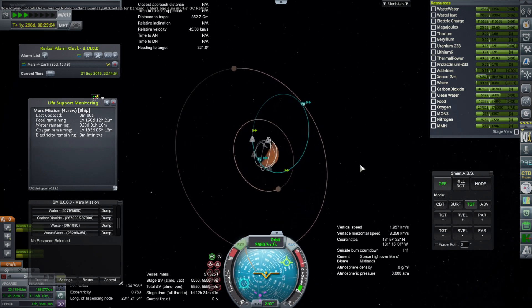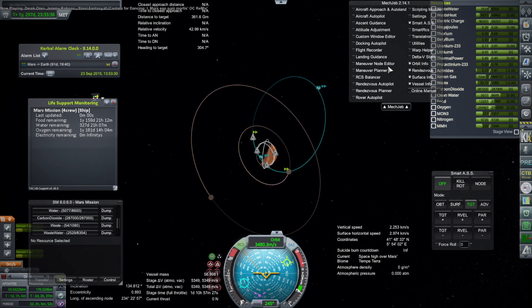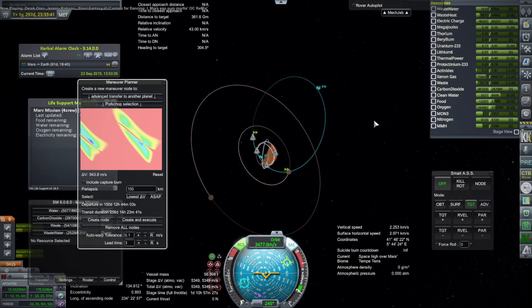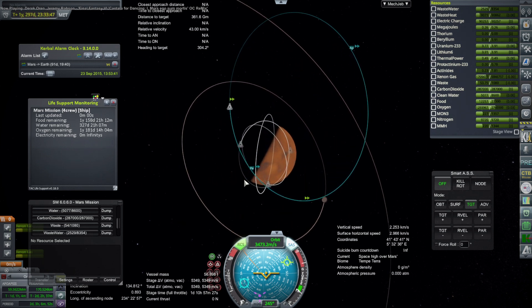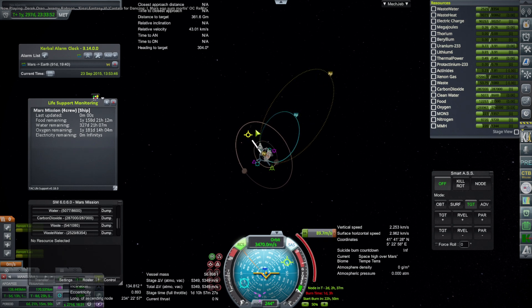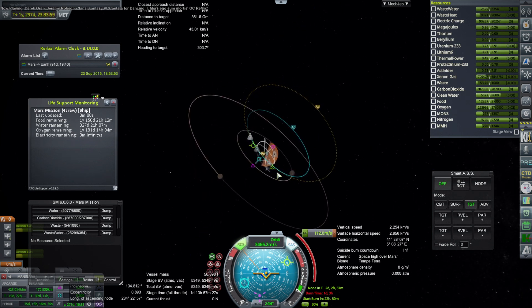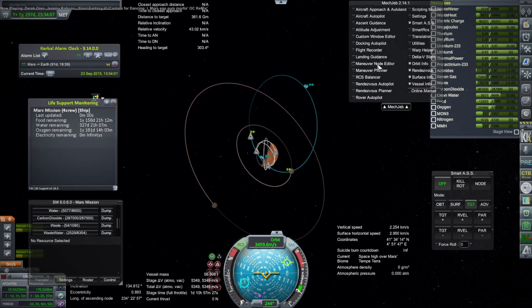We're beyond Deimos orbit on the apoapsis. Reset — 943 left. But that's not how much it would be till escape. Let me see how much it is till escape, because after escape we can't keep going around. It's only 127 to escape, so I can't do any more right now — really, 112. We're going to have to wait. We'll just plot it.